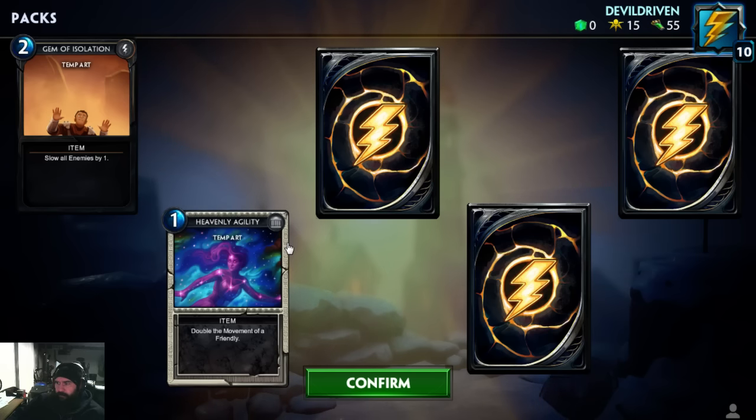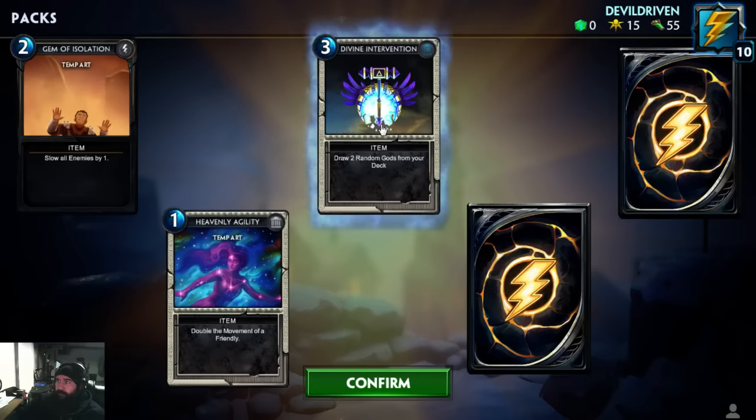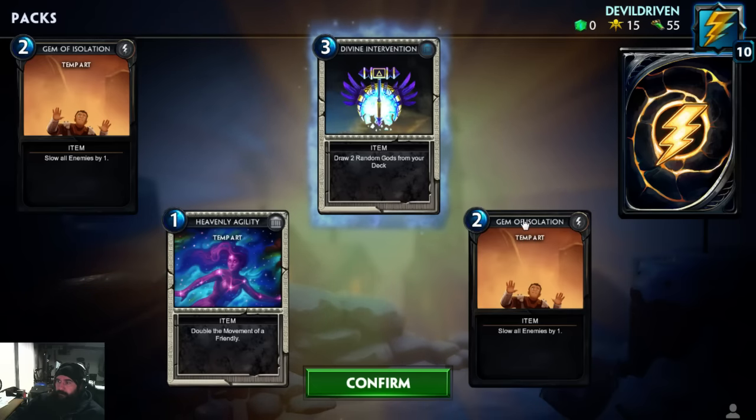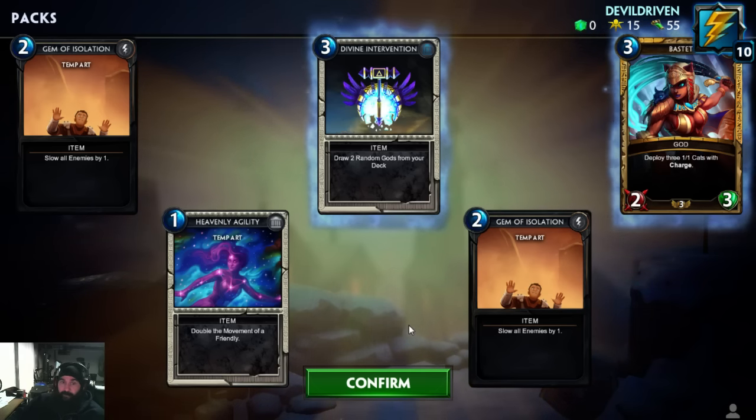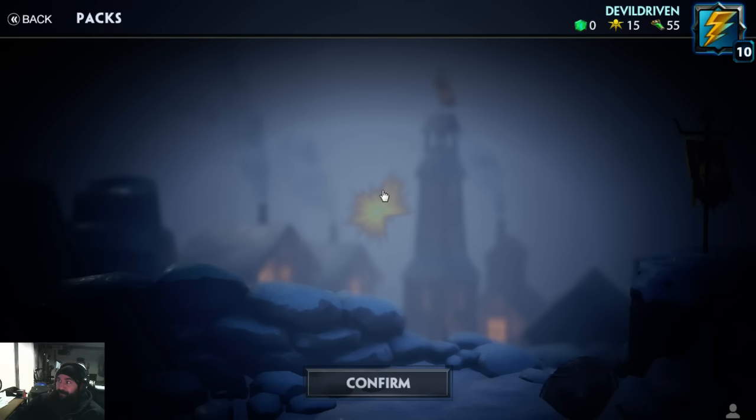Heavenly Agility — double the movement of a friendly minion, so this thing could probably go across the whole board if need be. I don't know if it's a good card though. This card's fun right here — if you can get this thing off and deploy three cats, it gets ugly real fast. I've had it done against me.